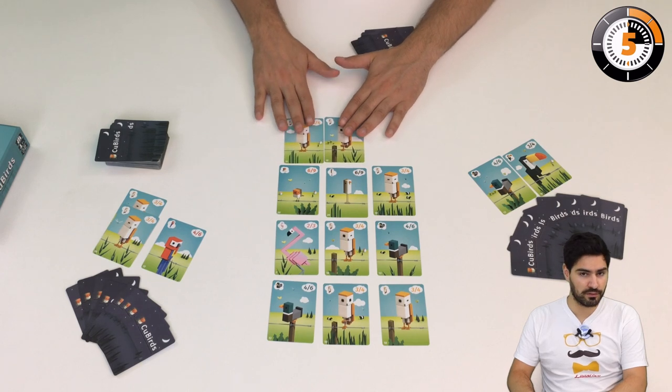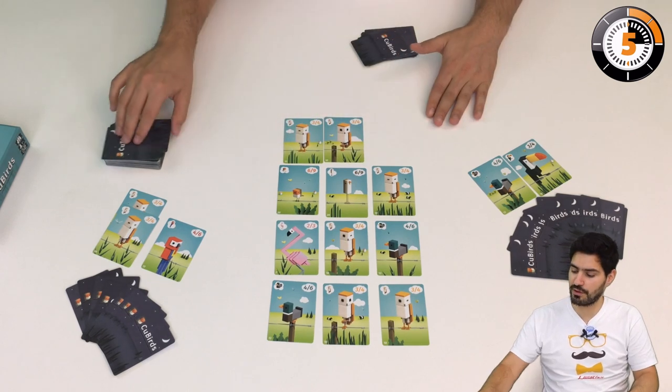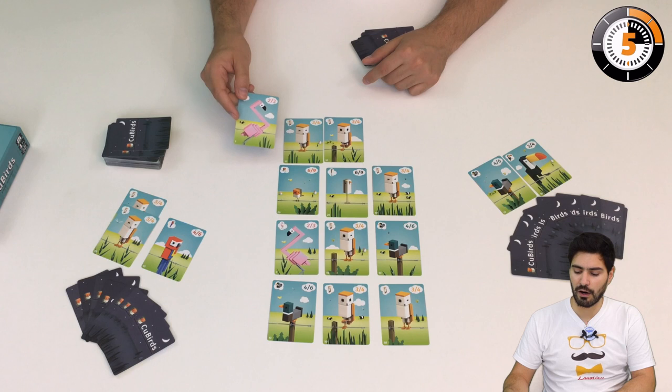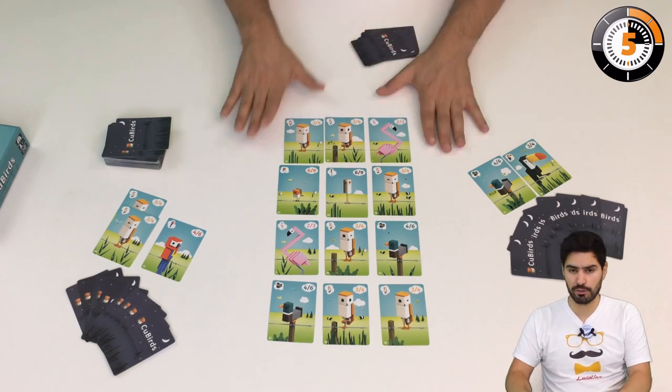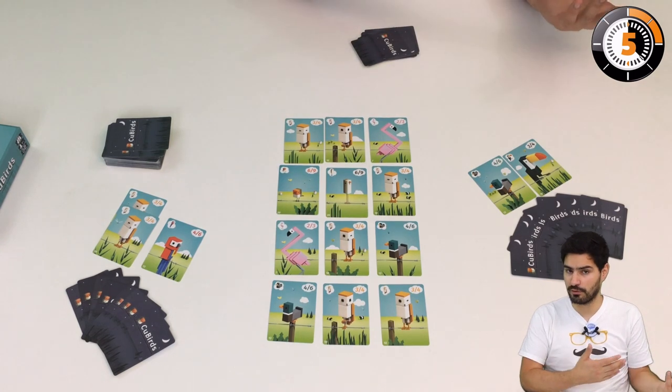I tighten the line once I've done this, and if there is only one species, I'm going to flip a new card and place it on the left or right — I choose. Then if there are two bird species, I can move on to my second action.